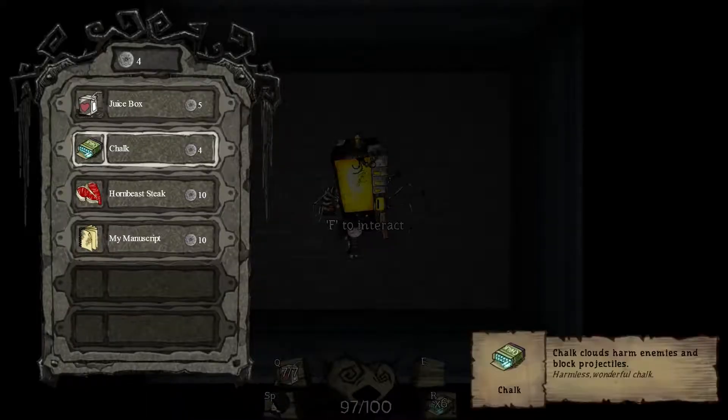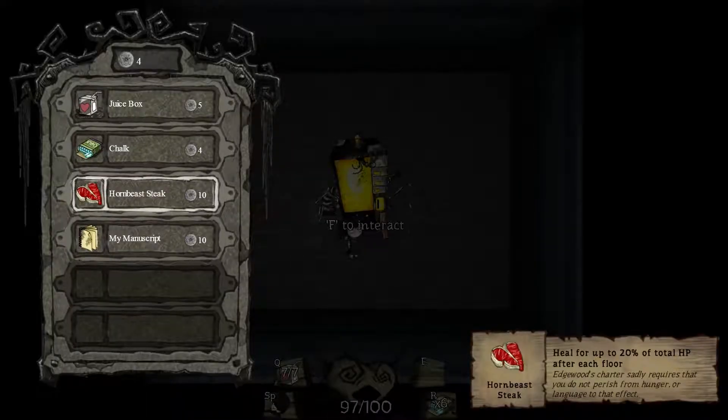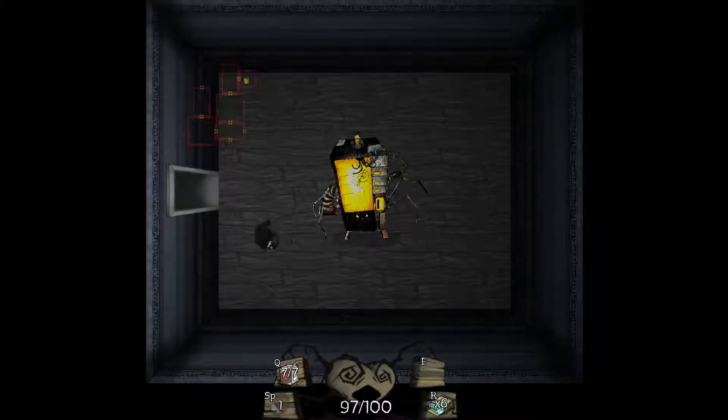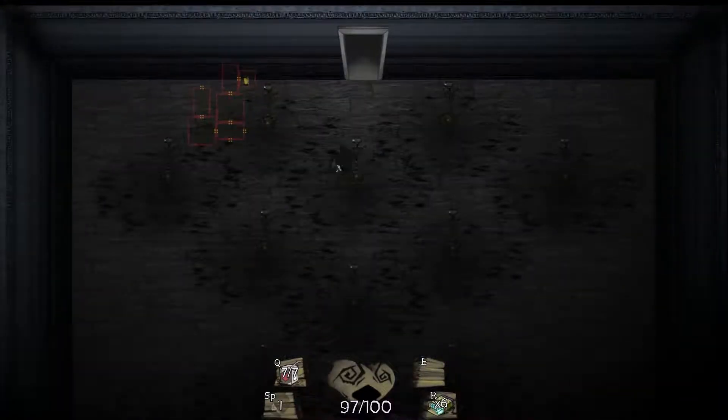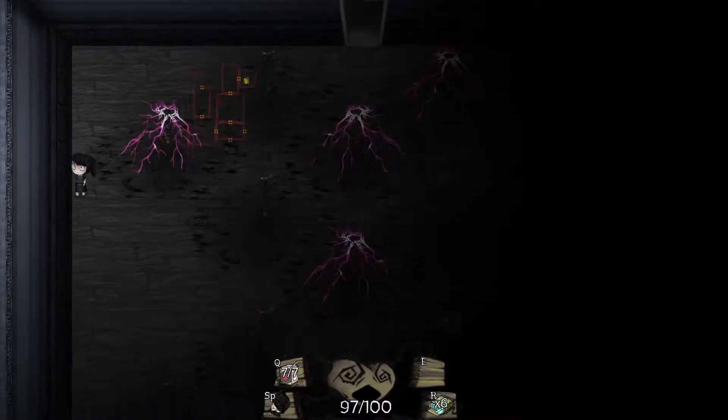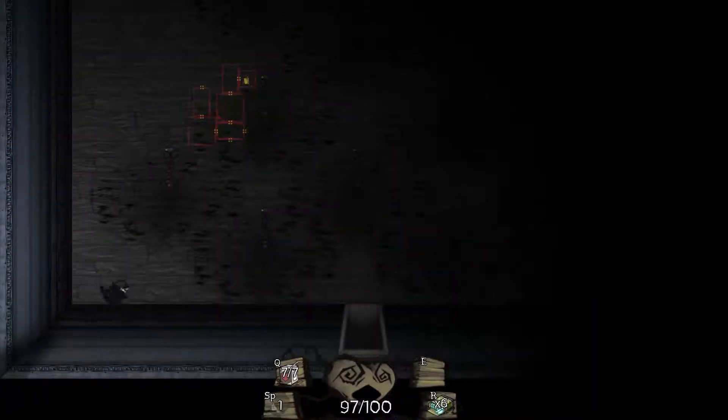Do we have enough tokens to buy something here? We could buy more chalk. The Horned Beast Steak would be really nice. Sadly, I don't think another 6 tokens are gonna be given to us on this floor. Why am I going through the lightning poles? I'd rather just go down.